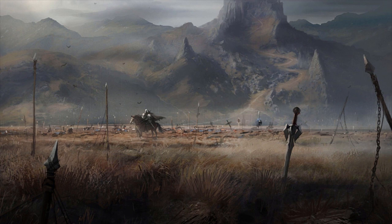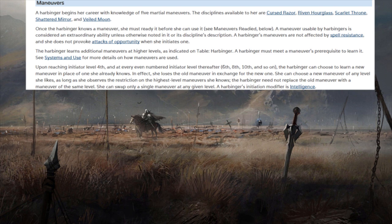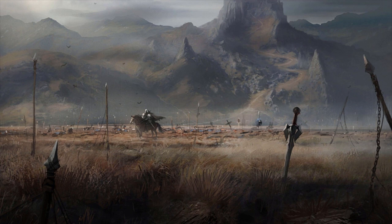It's a simple build request, so we're not going to talk about feats or maneuvers too hard — we're just going to dive right in. This is a variant of the Harbinger class, an archetype. In case you haven't played Path of War and don't know what a Harbinger is: it's got a d8 hit die, full BAB, good Fort and Will saves, four plus Int skills. It has access to Cursed Razor, Riven Hourglass, Scarlet Throne, Shattered Mirror, and Veiled Moon — the debuffy or roguey sorts of maneuvers. Its initiation modifier is Intelligence.